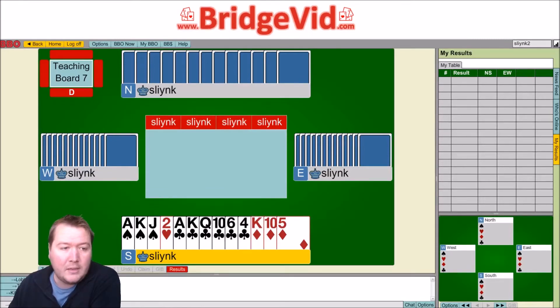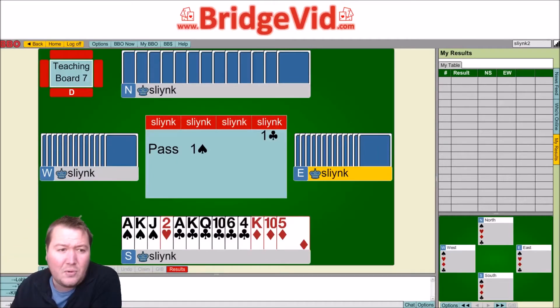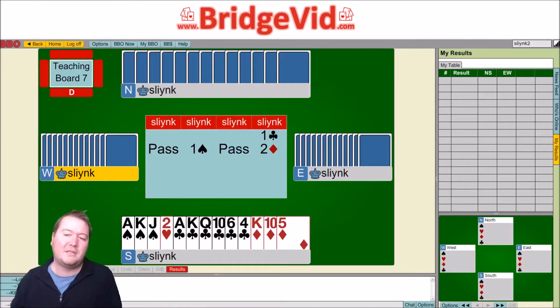If you open one club, the auction might go uncontested and partner might rebid a heart. If you've got this, then you can rebid 3-no-trumps, showing an 18-plus unbalanced hand with at least 6 or more clubs. It's a bit trickier if partner actually responds a spade, because now you don't want to jump to 3-no-trumps. What I would do is start with just reversing into diamonds, which isn't perfect, but I don't think we're going to end up in diamonds.